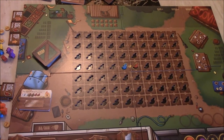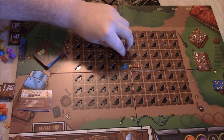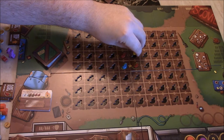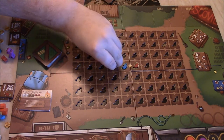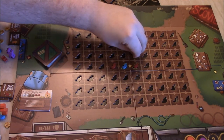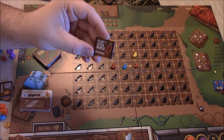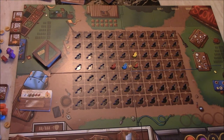So one auction card gives you a blue and a red pepper, and one gives you just a blue pepper. Orange is going to take the blue and red pepper, and then purple will take the other one, giving them just a blue pepper. In the planting phase you take one of the peppers you have and simply plant it in any adjacent plot.